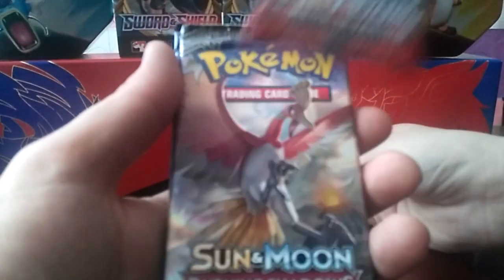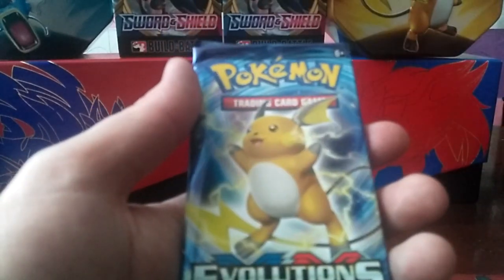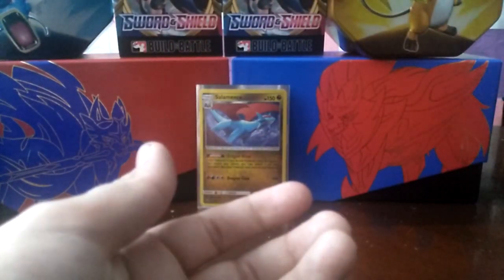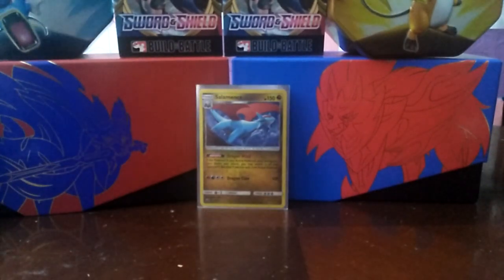So we got Crimson Invasion, Burning Shadows, and Evolutions. We got one of the ones I wanted. I was hoping we'd get Ultra Prism, Burning Shadows, or Sun and Moon base set. So we'll go with Evolutions first.